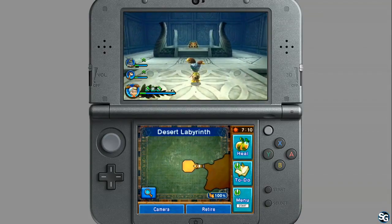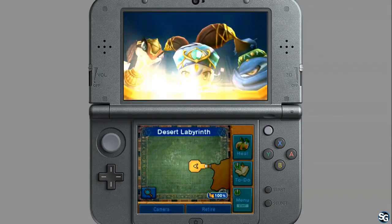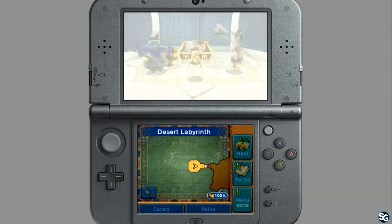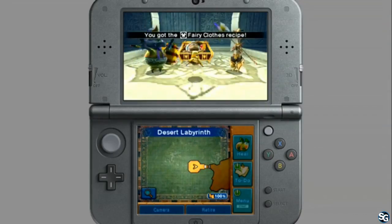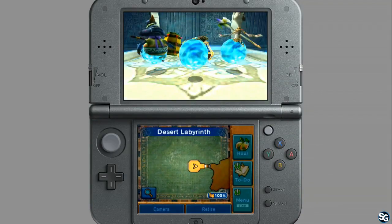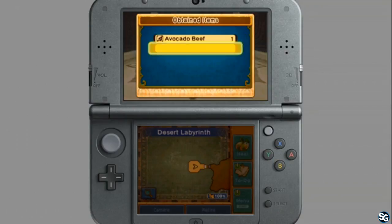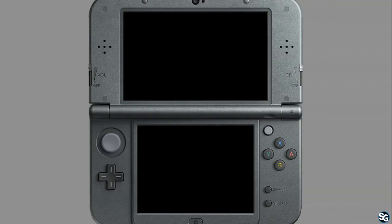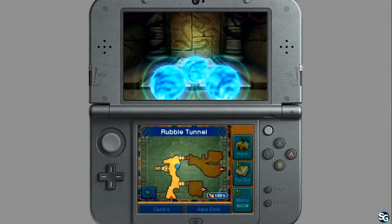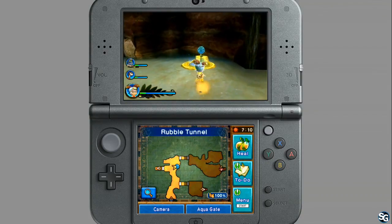Now we're in the final room — what do we get? The treasures that you get in here you're not going to get elsewhere. I got the fairy clothes! So for people who are completionists and are all about getting all the things, the labyrinths are where it's at. But if you don't want to, you don't have to — you can also just go through the main storyline.